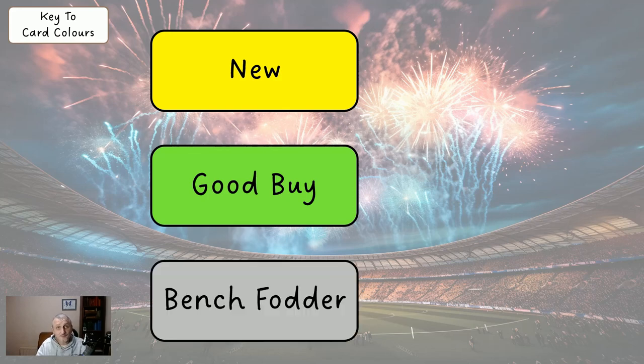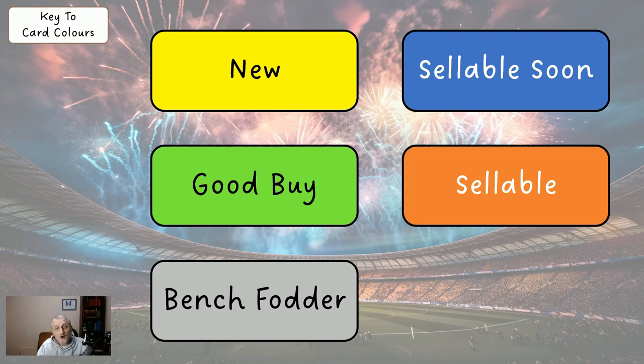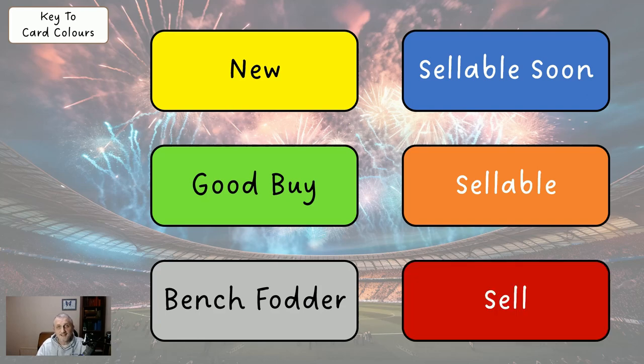Grey players are bench fodder — cheap options we buy so we've got more money to spend on our main 11. Try not to have more than three grey players; you don't have to have any if you don't want to. Blue players are sellable soon — okay to have at the moment but expect to be moving them on, so if you're wild carding or bringing players in, you probably don't want a blue player. Orange means sellable if you've got them, and red means sell now — we're taking them out of the system.